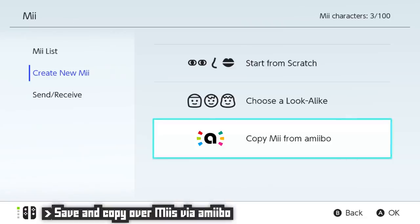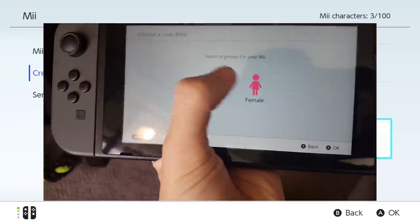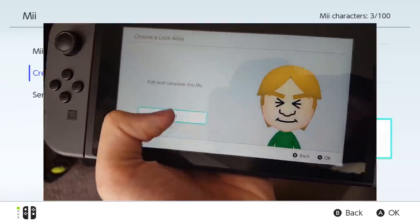You can save a Mii to an amiibo, presumably from a 3DS or Wii U, and use that same amiibo to copy that Mii over to your Switch if you have a Mii that you are particularly fond of and don't feel like recreating. Also, if you're playing in handheld mode, this creator also has touchscreen functionality, so that's very neat.